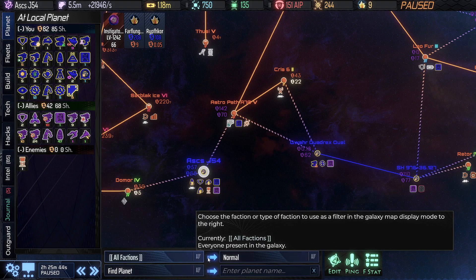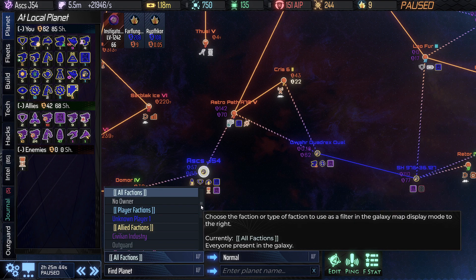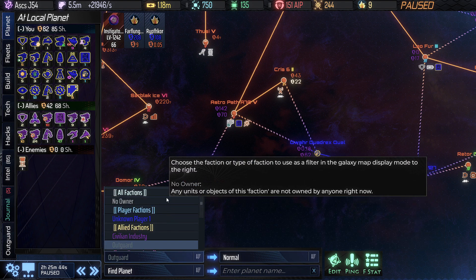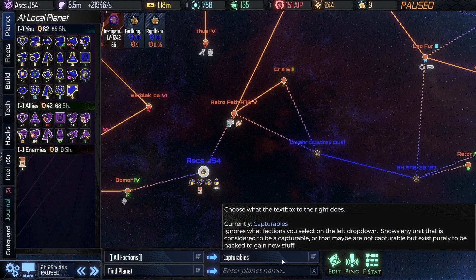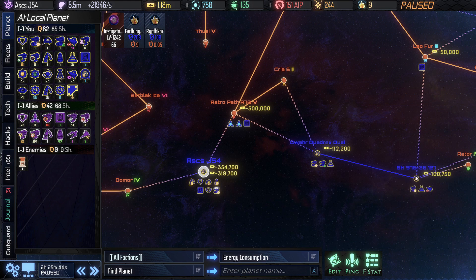The big deal is all of these different map modes. We can sort by a particular faction if we want — show only the Outguard, for example — or we can leave it on everybody. Then we can select all kinds of different filters: only show capturables, maybe we only want to see energy consumption, where are we spending the most energy — we've got all of that.